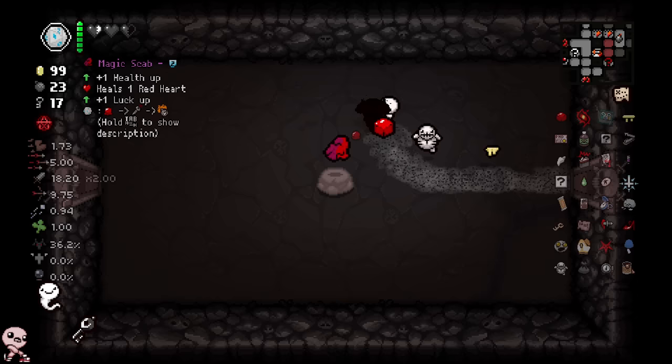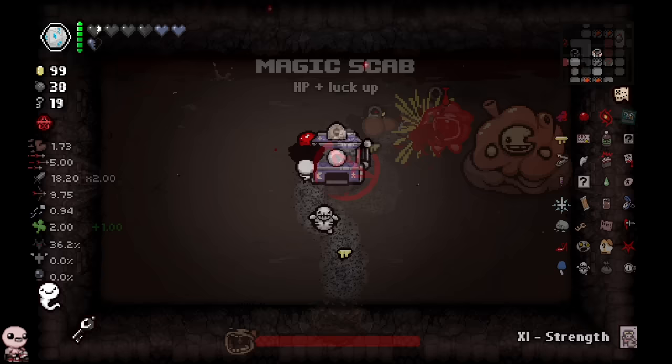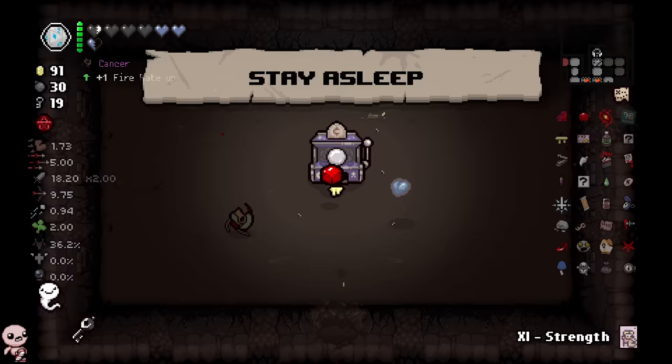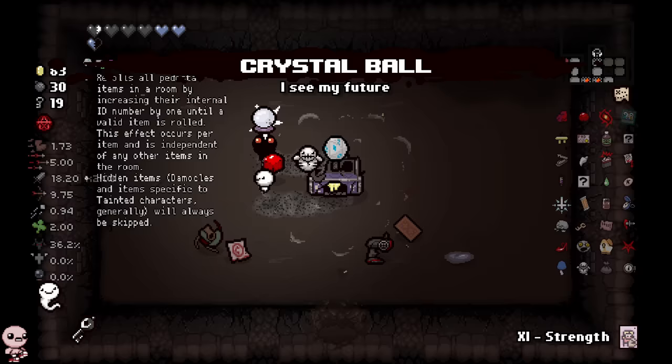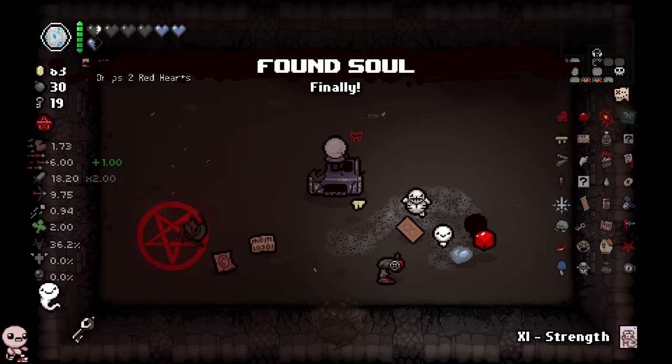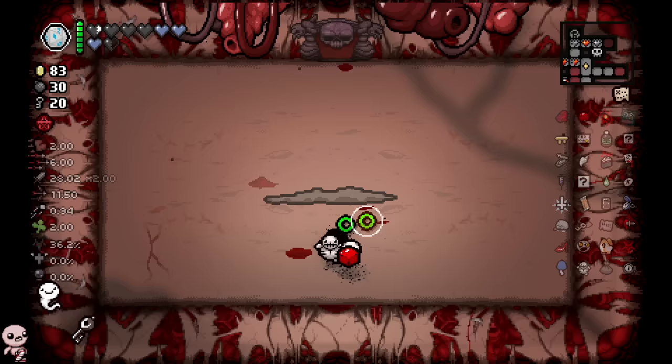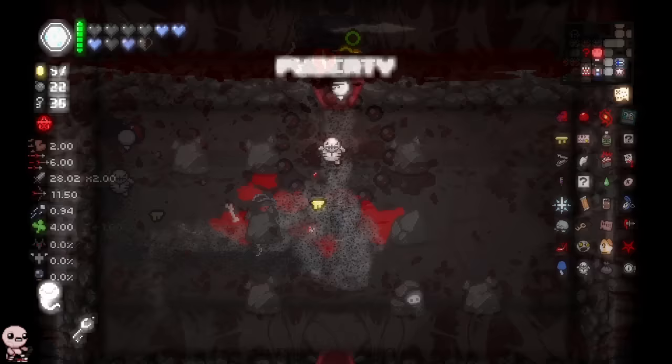I don't have a use for that so I'll just take Magic Scab, which is a luck up that could help on the Dark Room. You know what — there's a Cancer trinket. Oh my god, it blew up immediately. We'll take this and then use the Strength card — we get plus 10 damage. Watch as I destroy it.